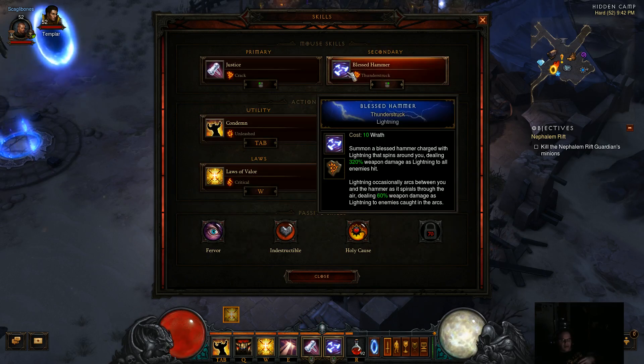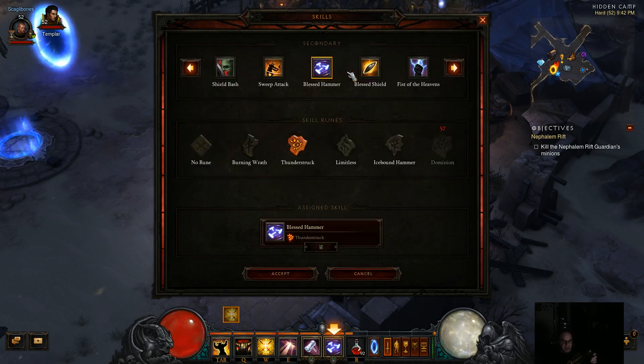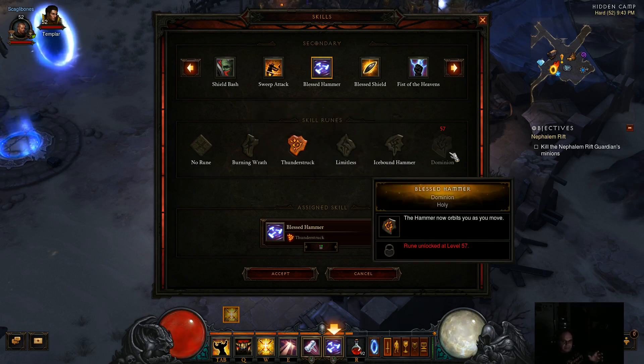Our spender is Blessed Hammer. There is actually a flail that the Crusader can get that causes Blessed Hammer to gain the Dominion rune automatically, and that's where I started using this build. I used it for probably 15 levels — I got it around level 40 — it was getting old and wasn't doing much damage anymore, but it worked really great. Dominion allows the hammer to orbit you as you move, which let me move quite quickly through the levels.